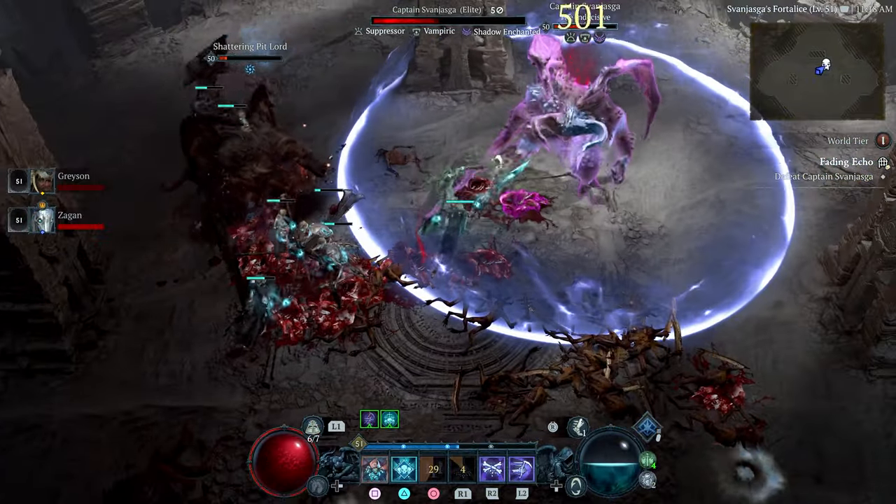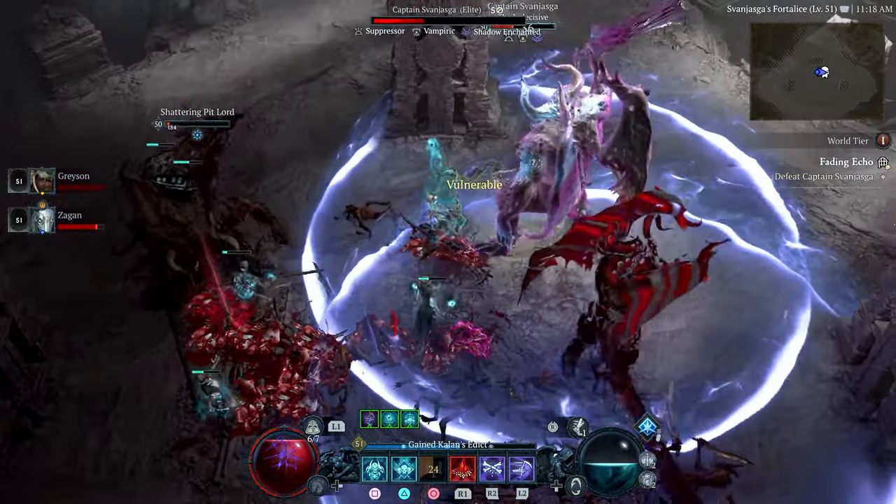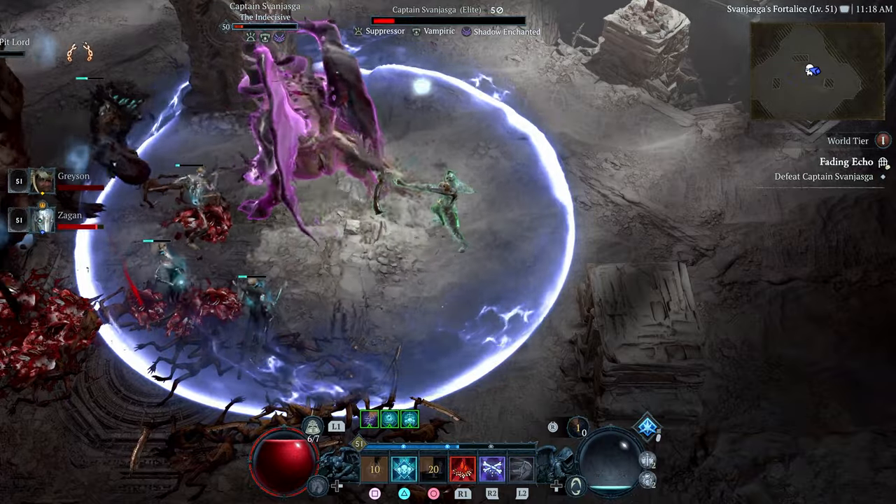And that's why I said turn it down to World Tier 1. I pretty much just ran through all the ads, grouped them up in spots, killed them really quickly, did the objectives, killed the boss, and got the aspect.